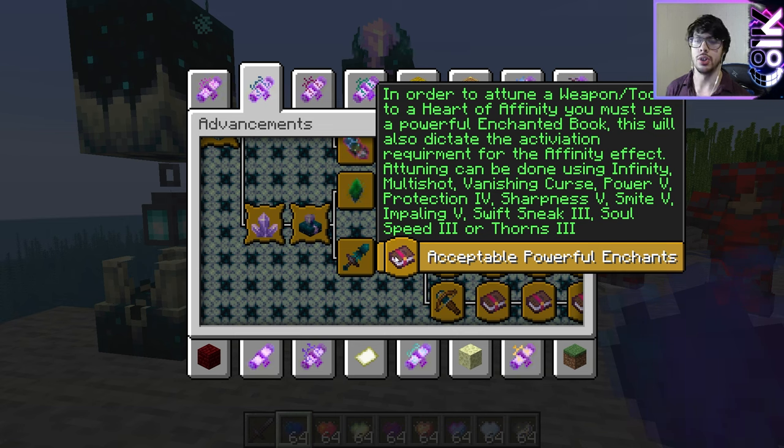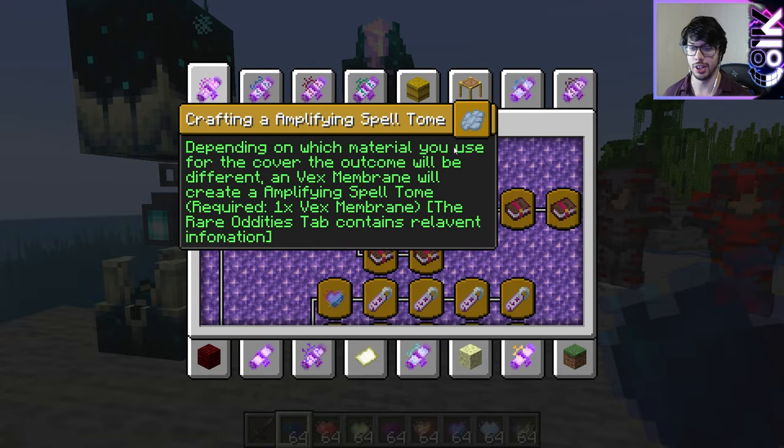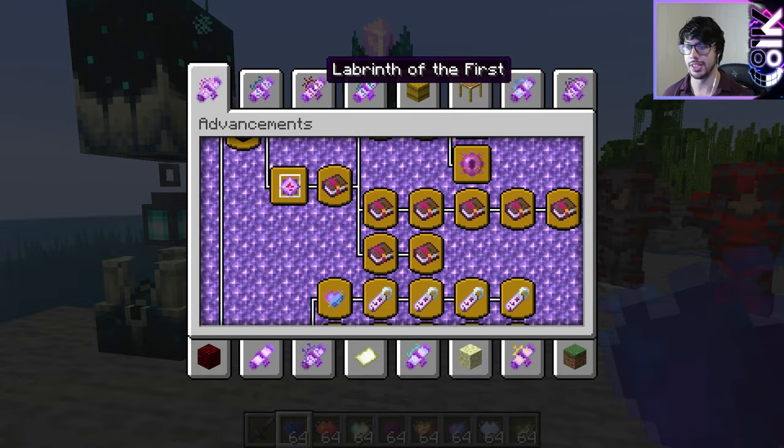You can use infinity, multi-shot, vanishing curse, power, fire, protection, sharpness, smite, impaling, swift sneak, soul speed, or thorns. As you can see, there are already more books than the spell side, which I did end up adding to, but still isn't equivalent.